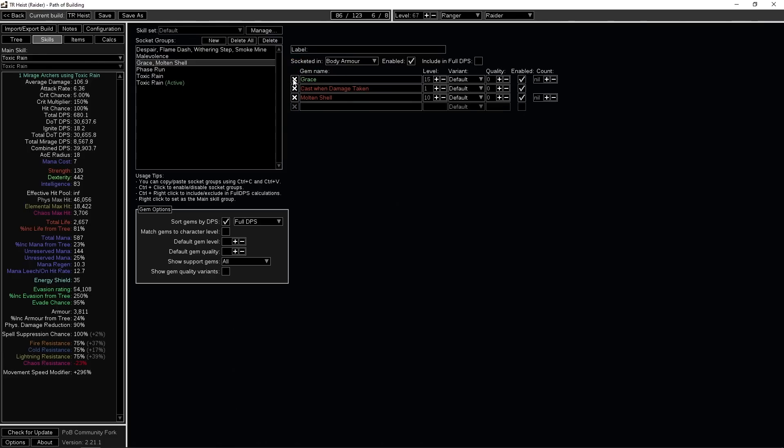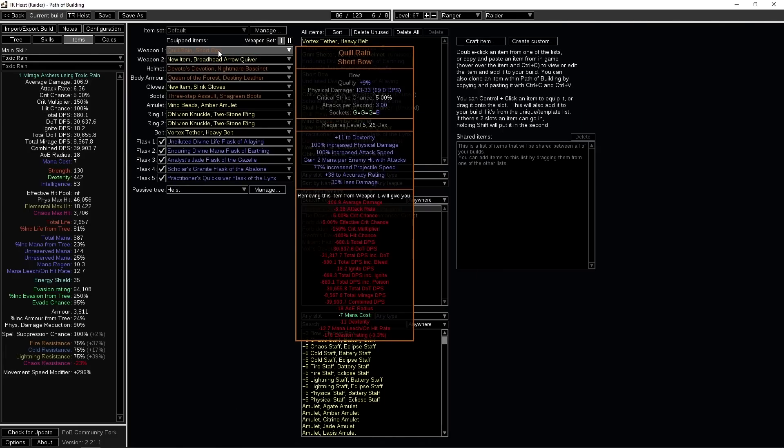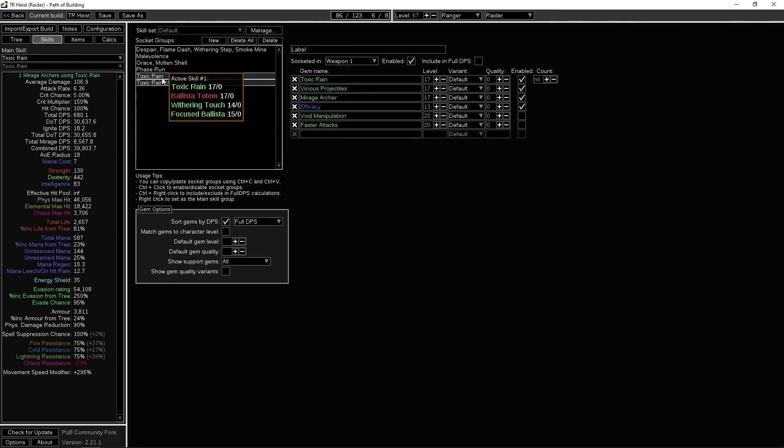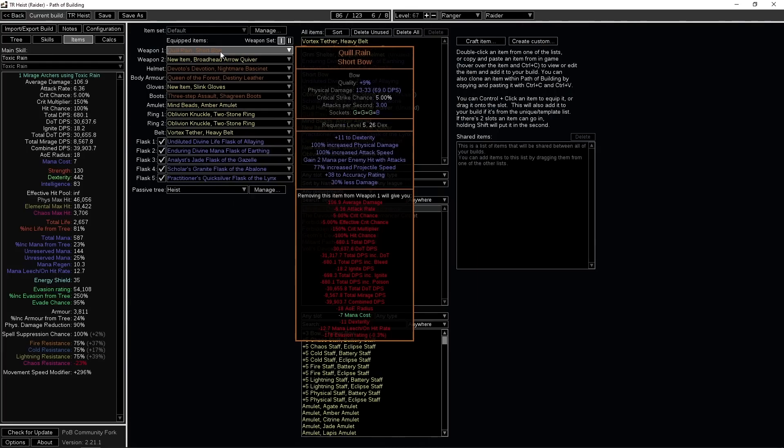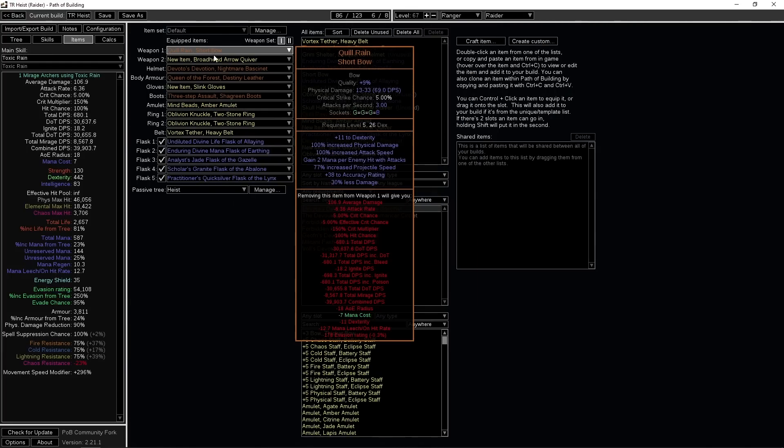To get that amount of evasion you should be using Grace. For other items, Quillrain is pretty good — it gives a lot of damage and attack speed, but it also reduces your damage, which is why I'm not using Caustic Arrow in this version. Caustic Arrow doesn't benefit much from attack speed and would deal 30% less damage. So I'm using two Toxic Rain setups: first is a four-link shooting setup, and the second is a Ballista setup. For the quiver, go for Damage over Time Multi, Attack Speed, Life, and Damage with Bow skills.